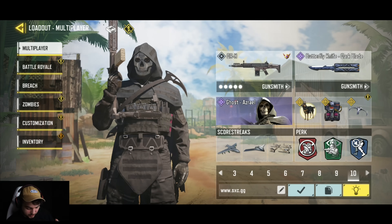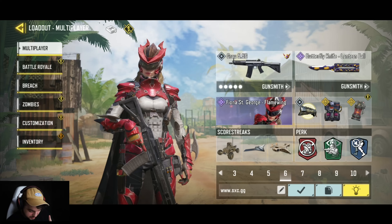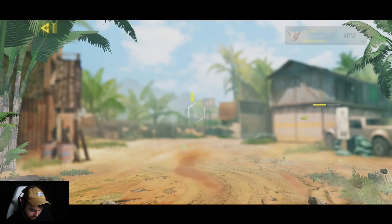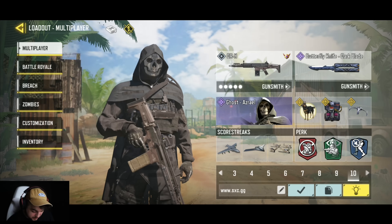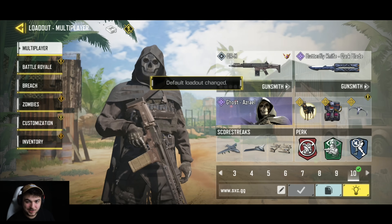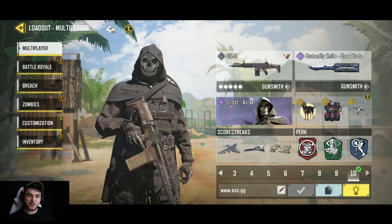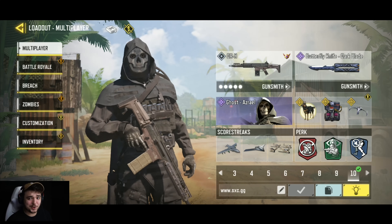That's a little rundown of all the pro players' builds. I highly recommend trying out three of them in particular: the DRH, the Grau 556, and the Kilo. The Kilo is an interesting choice. Again, all of these are really good — highly recommend trying them out. If you enjoyed this video, slap a like, comment down below, subscribe, and I'll see you guys in another one. Peace out.